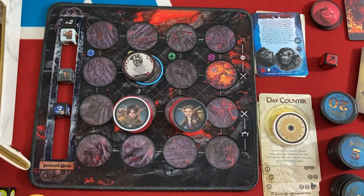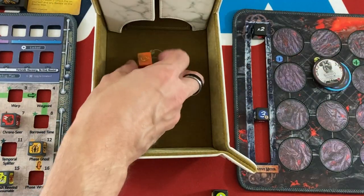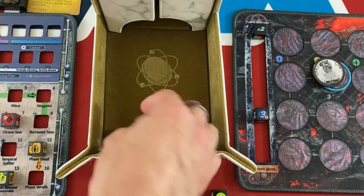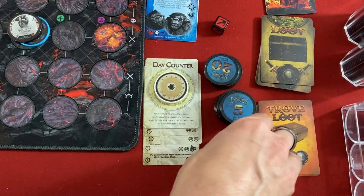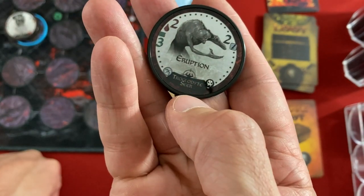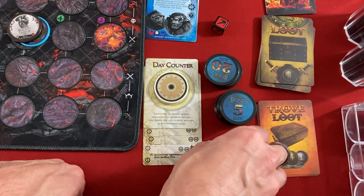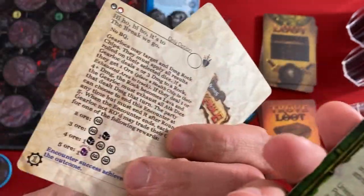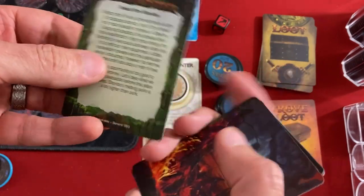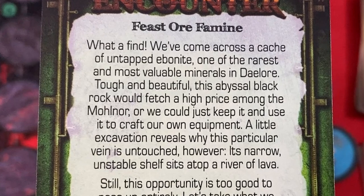We've got to do one more going into day five and can fight next turn if we want theoretically. Let's scout — one gets a six, we'll do a five again; the other gets a two, we'll do a one. Six life sword breaker — that's one where they take away your attack. And eruption, which turns the target tile into lava, but only has two life so we can kill it in like two seconds. We go to our fifth day encounter card — are you freaking kidding me? The ore mining one again. They will not stop putting this card in front of my face. Feast or famine: we've come across a cache of untapped ebonite, one of the rarest and most valuable minerals.